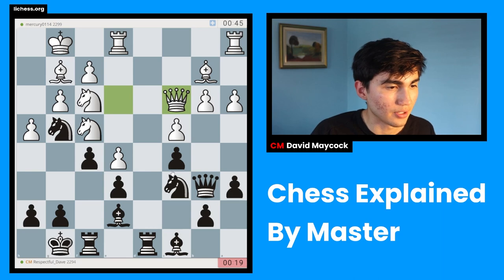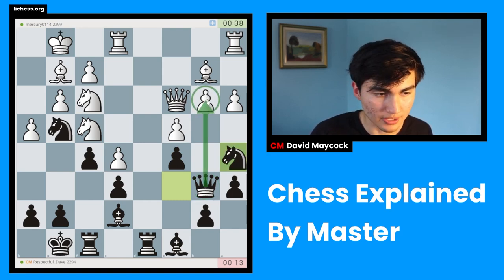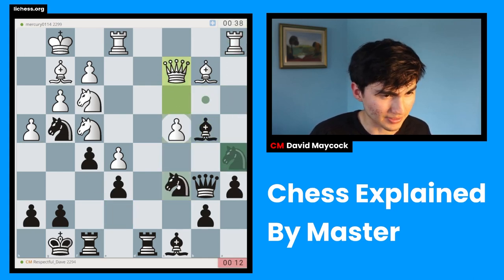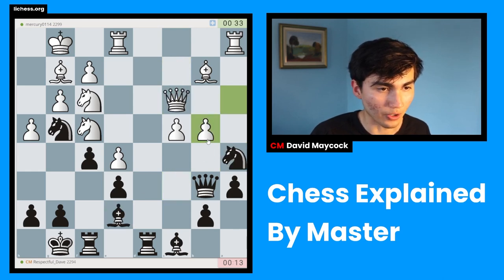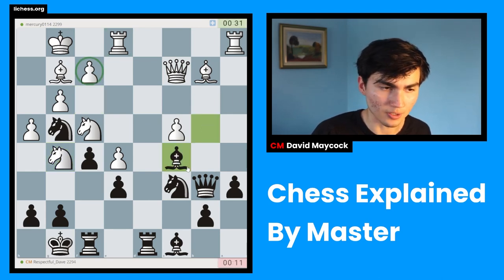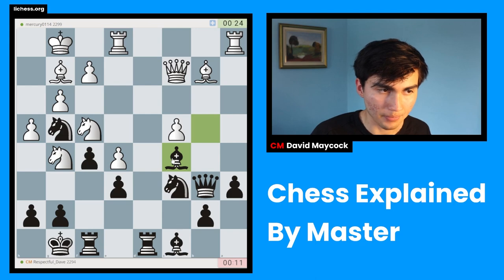My opponent plays h4 — remember that move? It created a weakness on g4, which I didn't think was worth occupying before, but now that the queen is on e3, going to g4 will come with tempo, and that might be advantageous for me. I have Knight a5, which looks like I might be winning a pawn since Queen takes b3 could be a big threat. My opponent plays b4. I think my opponent could have played Rook b1 instead, but b4 happened and now I'm slightly better — I won a pawn and my pieces have good squares. I did notice I missed a check on f2, which was a blunder on my part, but I think I still have an advantage.